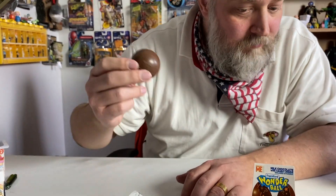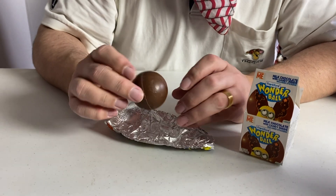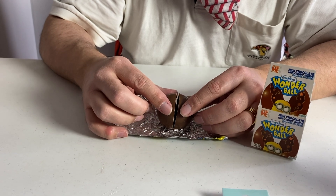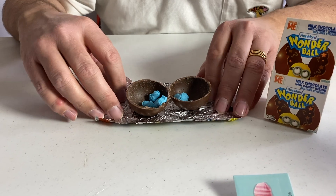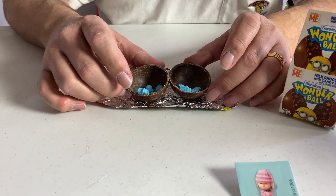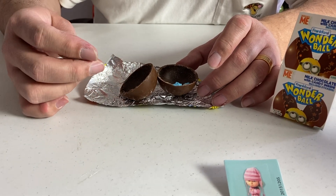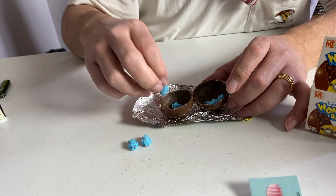There's candy inside. This is a similar idea to the Kinder Egg. Look how clean that comes apart. It's a ball with shapes of the Minion guys in here — like those Flintstone vitamins. Like little candy shapes in the shape of the Minion guys.